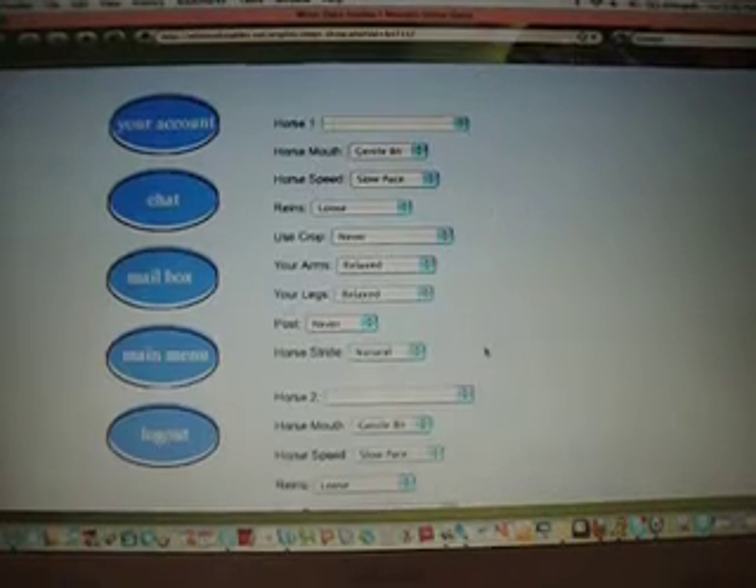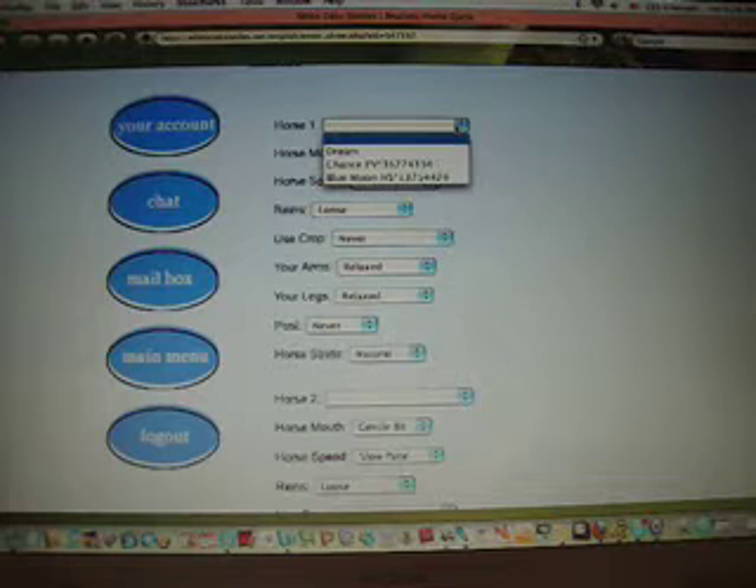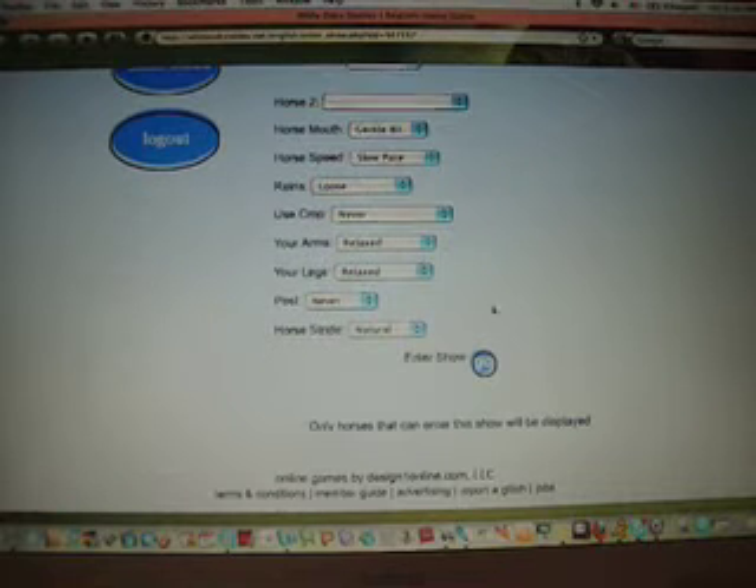Here you'll see a bunch of options for how to ride the horse. For now, just leave these blank — we'll figure out what to put in these boxes later. Select your horse. I'm going to select my horse, Dream. Scroll to the bottom and click Enter Show.